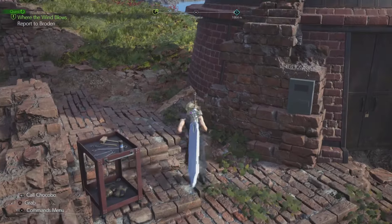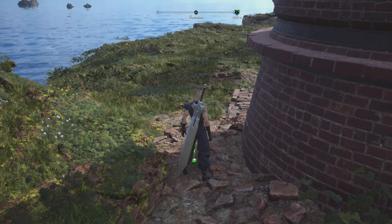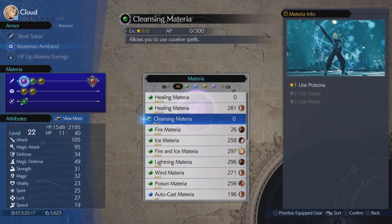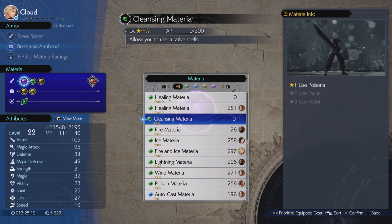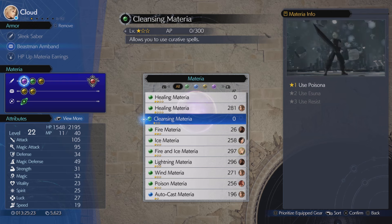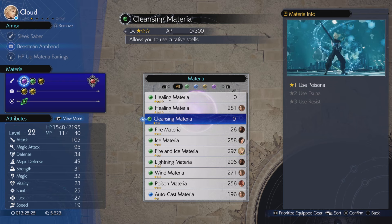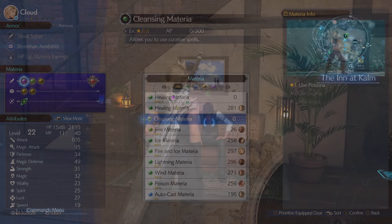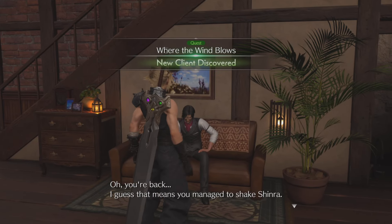But it doesn't just end there. Let's pick up our materia and check it out to see how good this is. This is a cleansing materia. It's going to start off at rank 1 with Poisona. As you upgrade it, you're going to have Ensuna and Resist — it allows you to use curative spells. I gave it to Aerith, and now she's able to heal us in battle whenever we get poisoned.